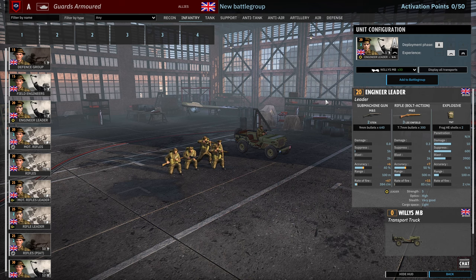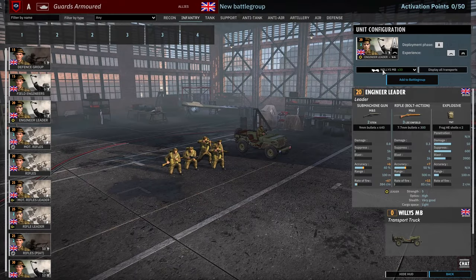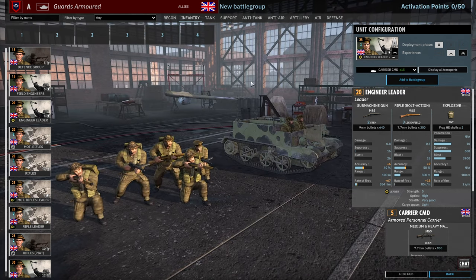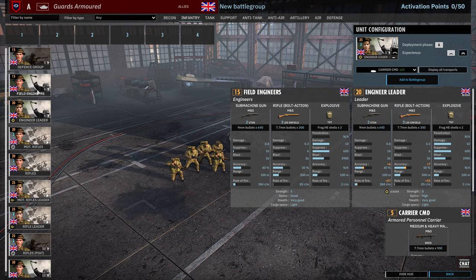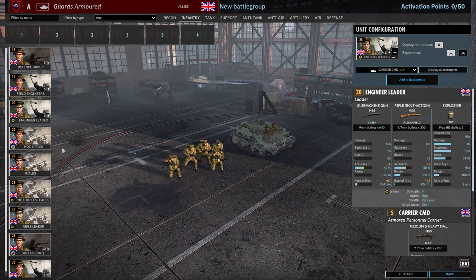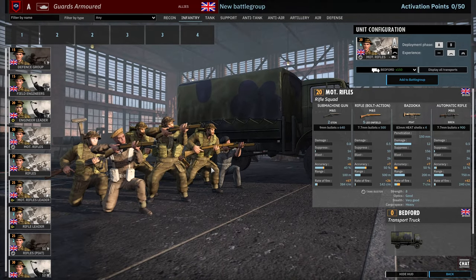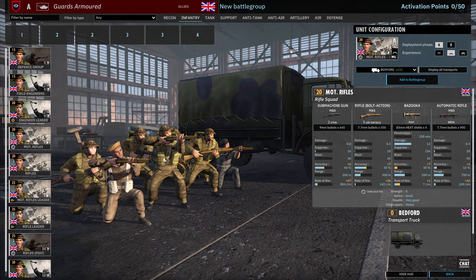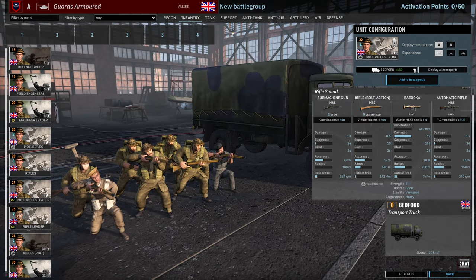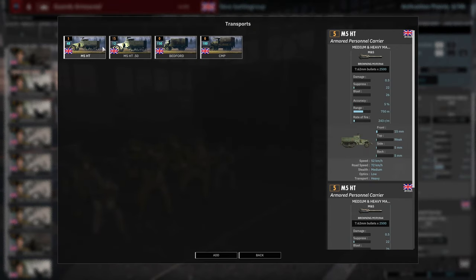The engineer leader can be brought in with the Jeeps or a carrier command, which does have a Bren — it's just the same as the universal carrier but with the radio wires on it. This is basically the same setup as field engineers, just with the leadership trait. Then we have the motorized rifles. These guys have been changed a little bit in terms of their models.